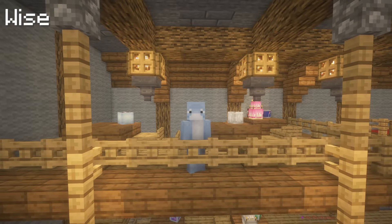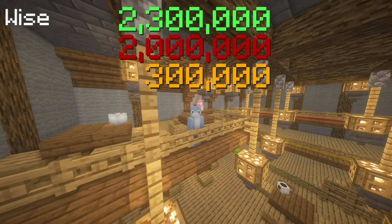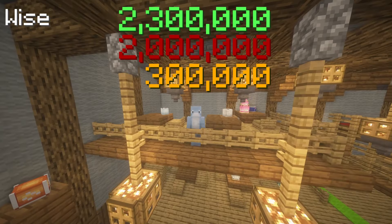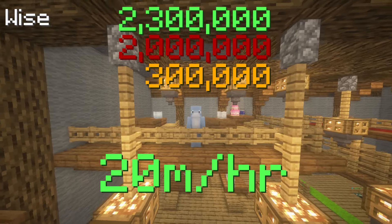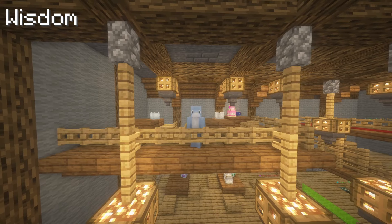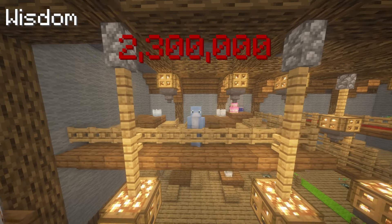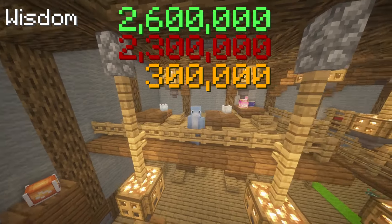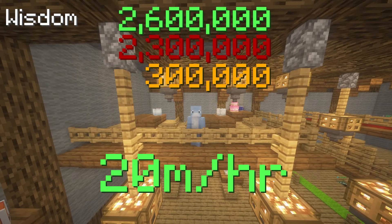Starting with Ultimate Wise: you can buy for around 2 million coins and sell for about 2.3 million, giving roughly 300k profit. The sheer volume of these makes it around 20 million coins per hour — definitely recommend, though it requires Enchanting level 20. For Wisdom, you need Enchanting level 27, around 2.3 million to start, and you'll usually sell for 2.6 to 2.7 million — also about 300k average margin and around 20 million coins per hour. Both are especially good during double XP events.